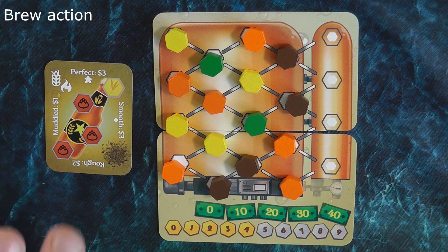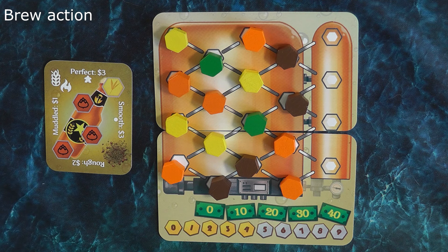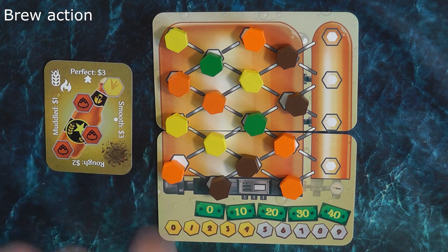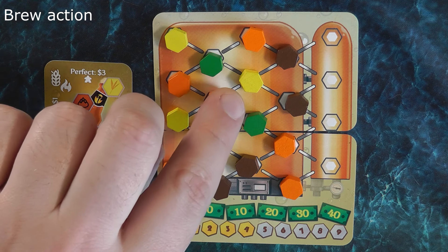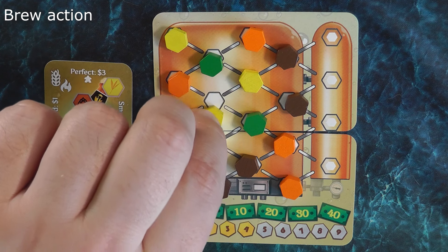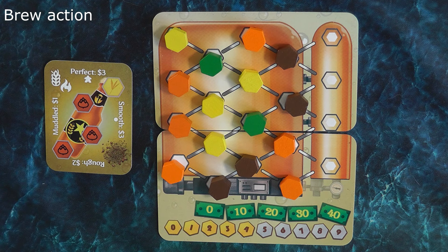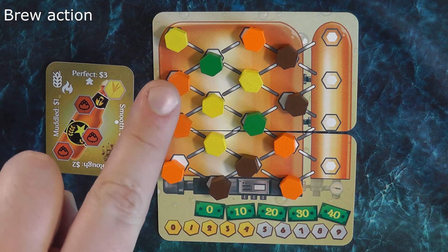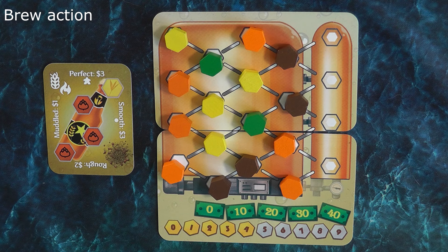For example, if a player is trying to match a recipe with one light malt and three medium malts, and the left column almost has a perfect match but needs an extra dark malt, they can use the brew action to swap two tokens where the darker one moves down. After the swap, the column on the left matches the recipe in terms of colour and number of tokens. Bear in mind the order in the copper doesn't need to match the order in the recipe, but the number and colour of tokens must be exact for a perfect match.